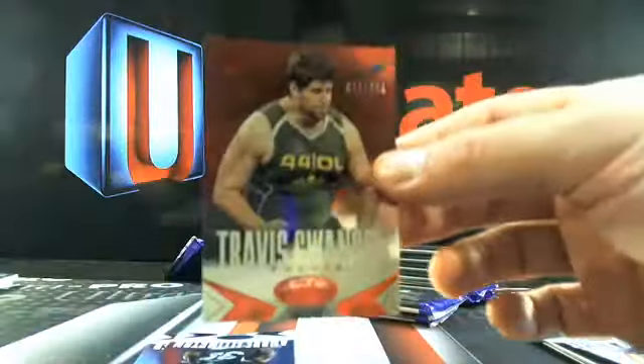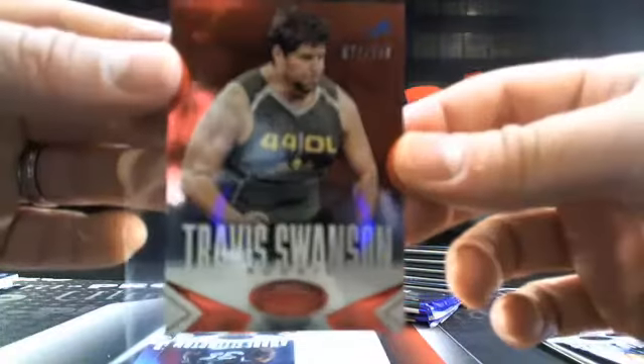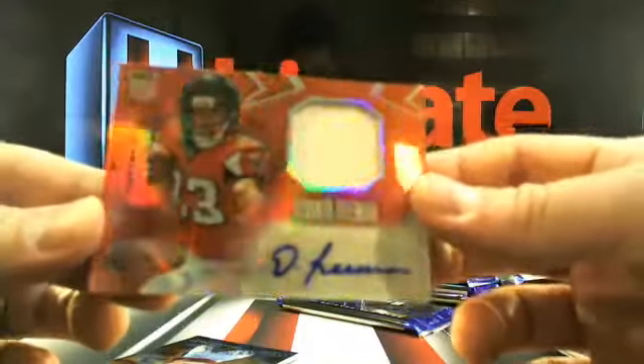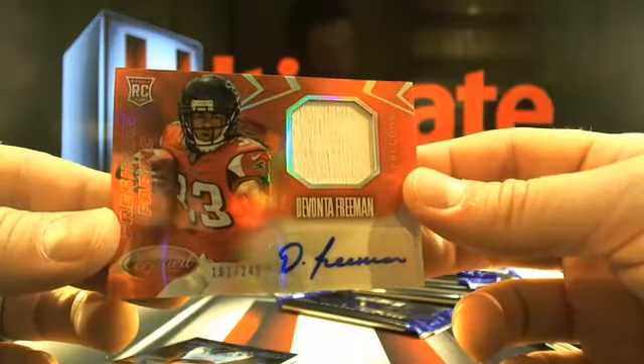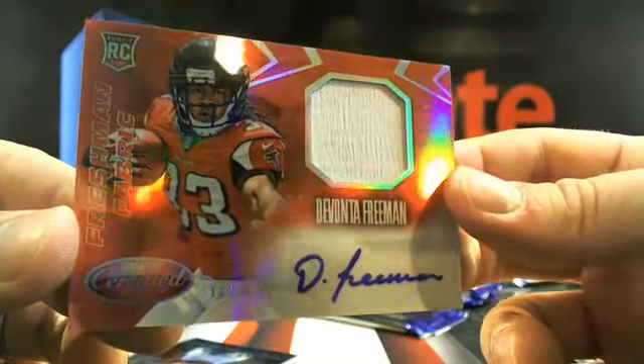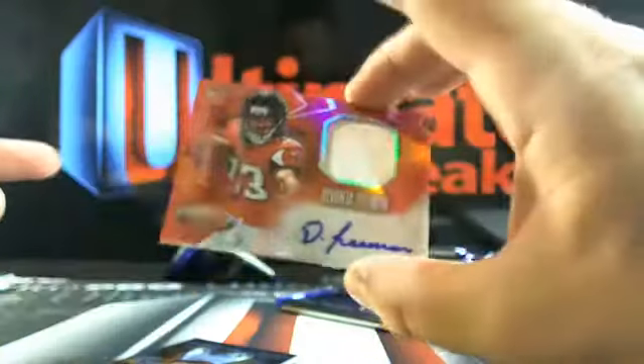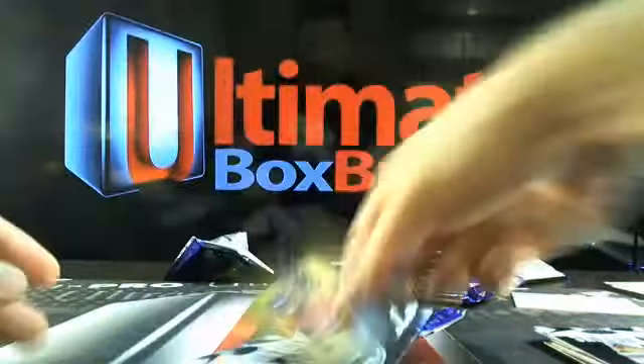Travis Swanson at 249. A really nice patch here — a little Devontae Freeman, 161 out of 249, going to Atlanta. Then we got a Cody Latimer, who should start to break out if Wes Welker can get on the field. The short print variations are going to be lower print as well, but those are pretty nice.